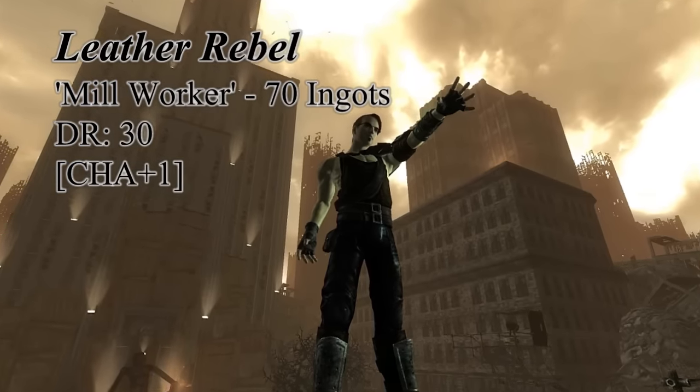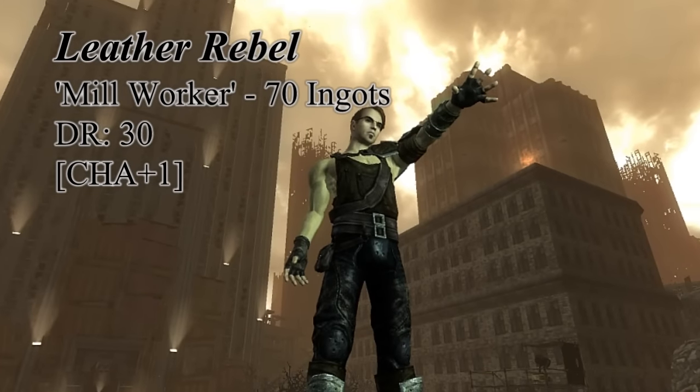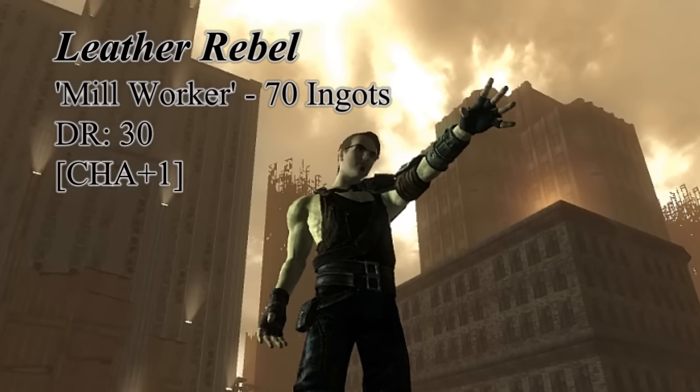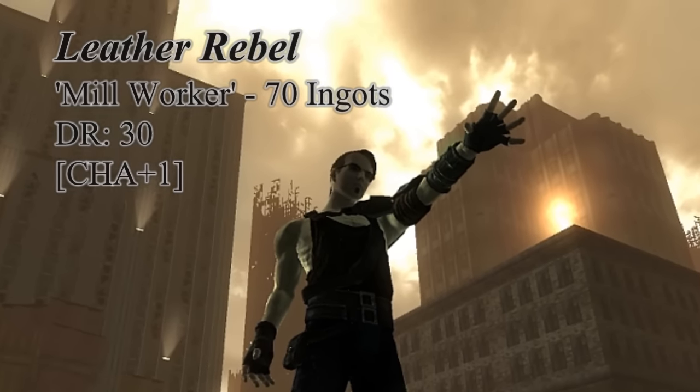Bring back seventy ingots, and Everett will give you the Leather Rebel Armor. It has a max damage resistance of thirty, with a bonus to charisma. If you prefer light armor like myself, this is the best you're gonna get in the Pit.